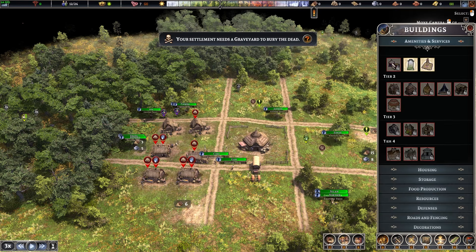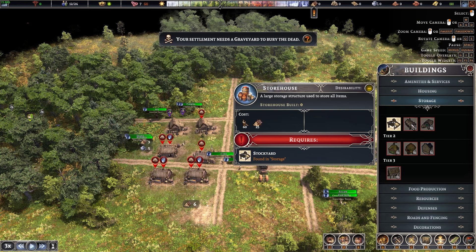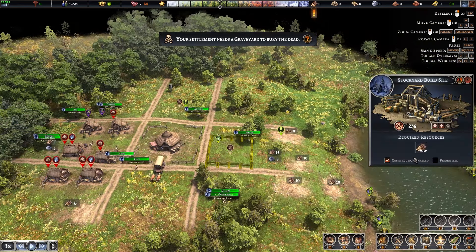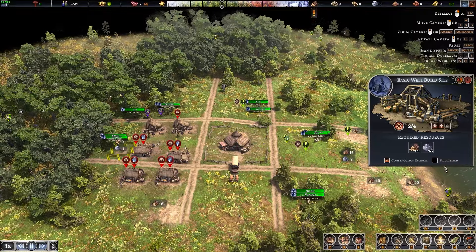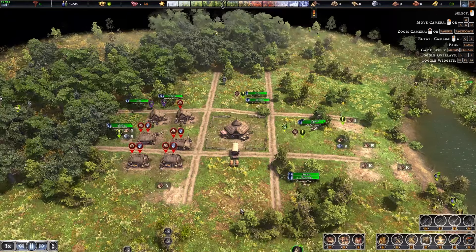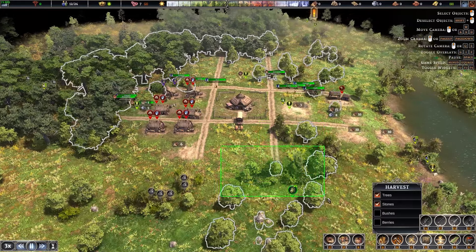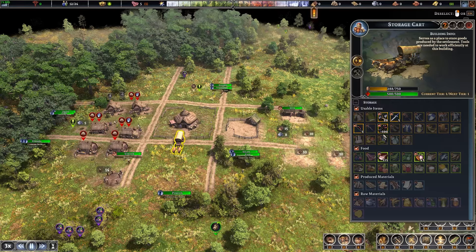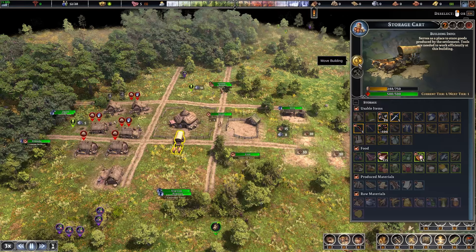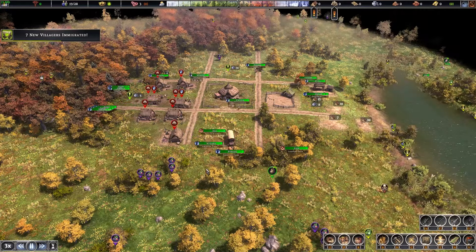The marketplace is not available yet, but it's one of the most important buildings. We need to build a storehouse before we can build a marketplace, and the storehouse comes after we build a stockyard. Let's prioritize water as number one — we don't want our people to start dying of dehydration, because it does happen in this game. We need all the wood we can get. We've accepted seven new villagers, so now we have enough population.